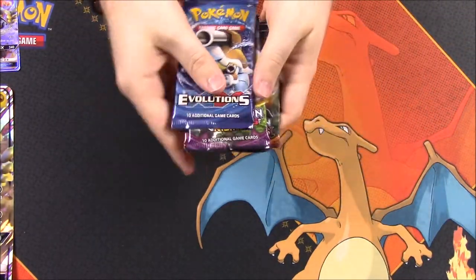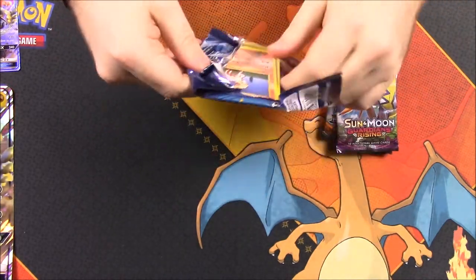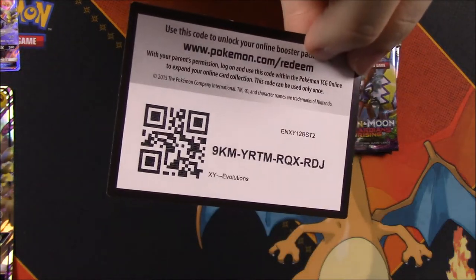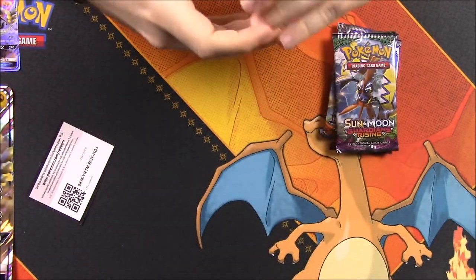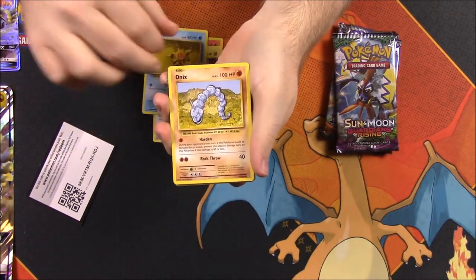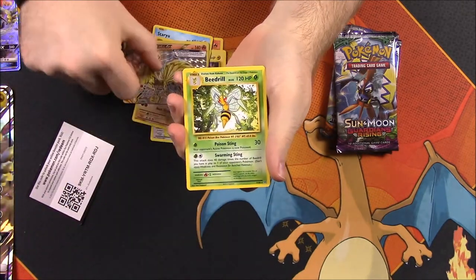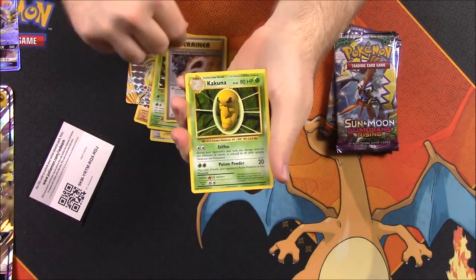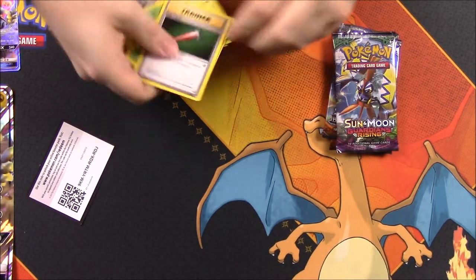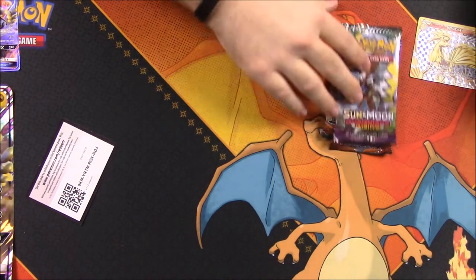We'll go ahead and open our packs now, going oldest to newest, so we'll start with Evolutions. And see what we can get out of here. So we got a Ponyta, Doduo, Pikachu, Staryu, Onyx — ooh, a Ninetales Break, that's awesome! We got the Break, and then a Beedrill as a rare, Charizard Spirit Link, Kakuna, and Full Heal Trainer. So that Ninetales Break was pretty cool — we got something at least out of there.